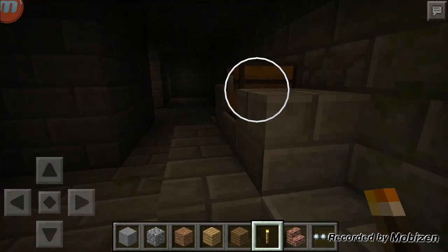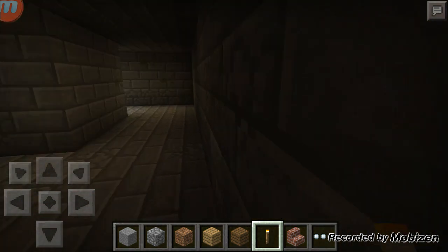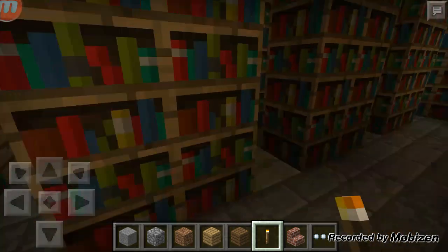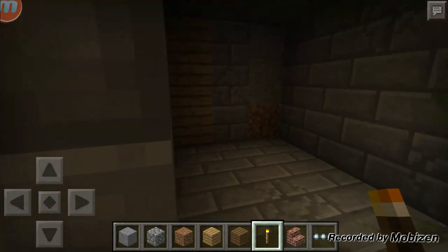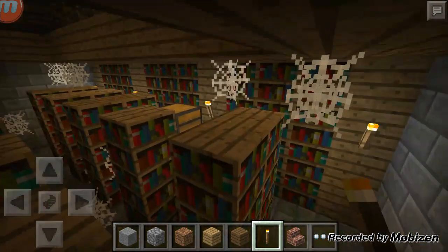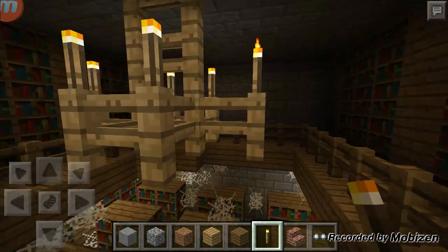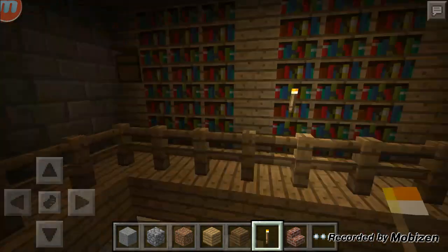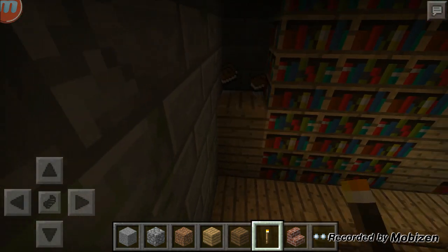Oh, another chest! It's got an ink sack — that's what it's called. I wasn't even thinking about that. I'm gonna go to the other side of the library; I think there's another way out. Chests in here usually just have paper or books. I think it's really cool up here. What's this one have? Just more books.